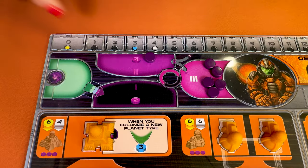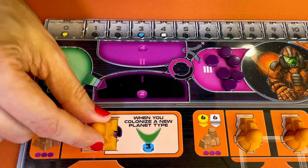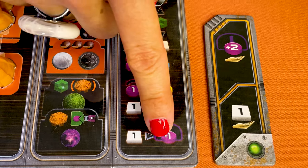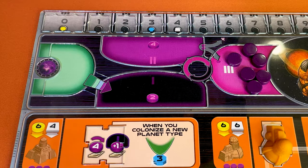You can always spend the power you have in area three, even if you have power in areas one or two. Once all power tokens are in area three, you can't charge more power. The only way you gain more tokens is through various effects during the game, always marked by this purple symbol with a black background, as you add the new power into area one, which is black.